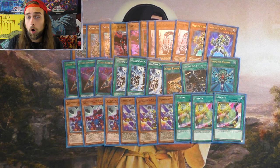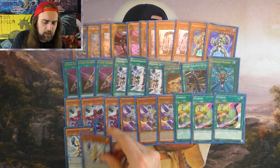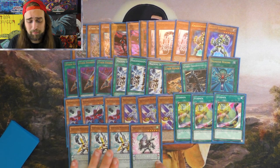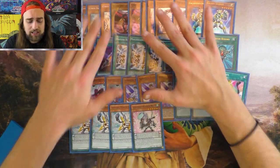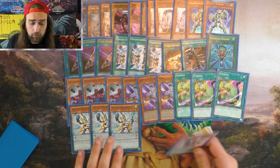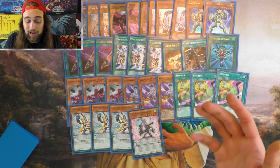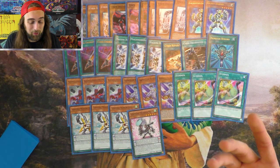I'll be showing off all that in the combos shortly. Symphonic Warrior Guitar and Mics — I played the Symphonic Warrior engine. This gives you an extra normal summon and that will unbrick you. If you make a Skull Dread and you haven't normal summoned yet, and you use that Skull Dread to dig into your Emergency or your Core finally, you can use that second normal summon to finally normal summon Core.